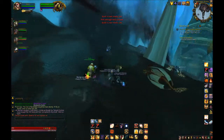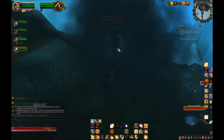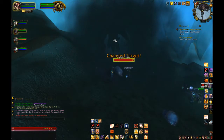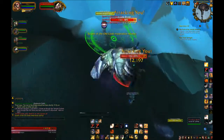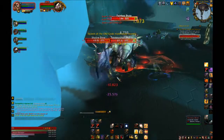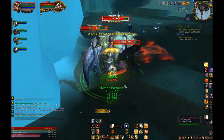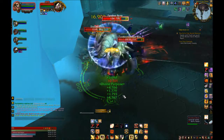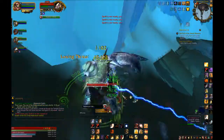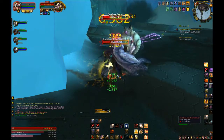Time for defensive cooldowns. These include Guardian of Ancient Kings, Ardent Defender, Devotion Aura, and Divine Protection. Divine Protection is your mostly spammable cooldown at one minute — in Heroics you can use this nearly every other pack, and in raids try to use this around any small spikes of damage. When glyphed, it provides up to 40% physical damage reduction, but no magic damage reduction, so keep that in mind.